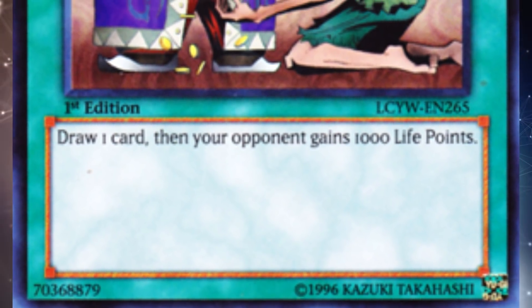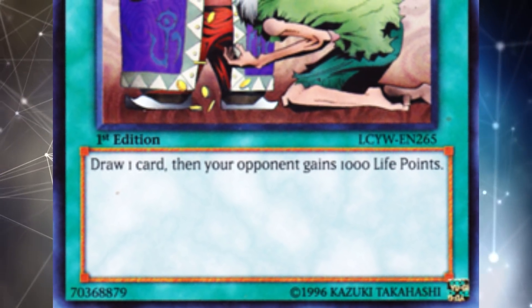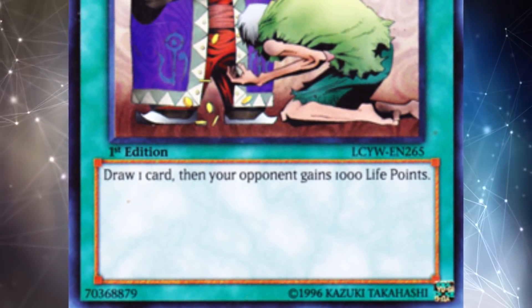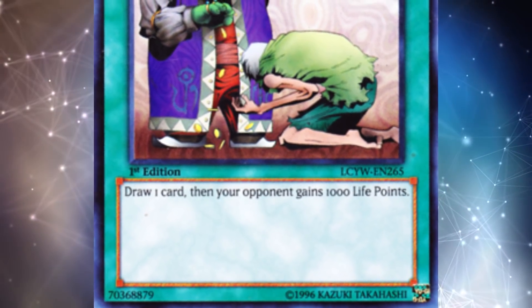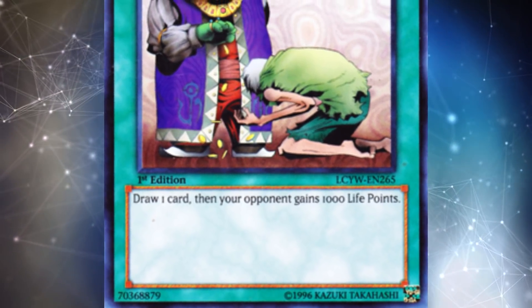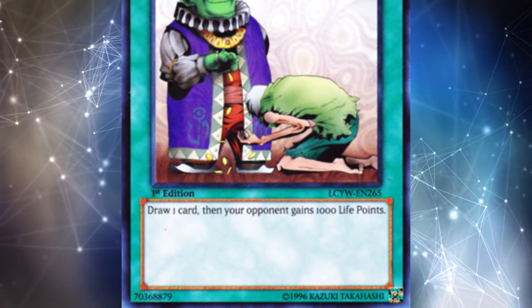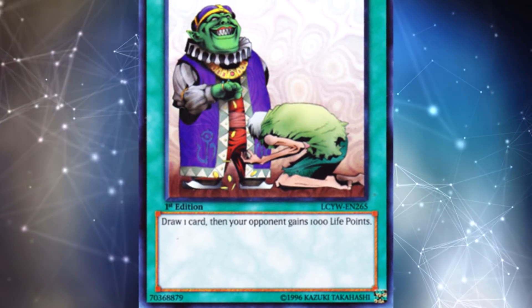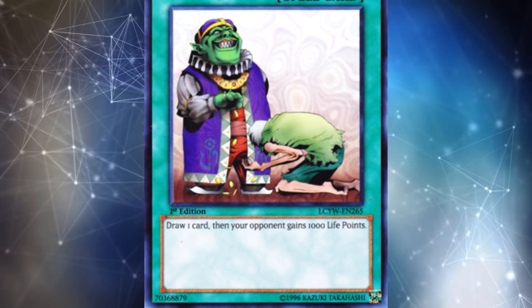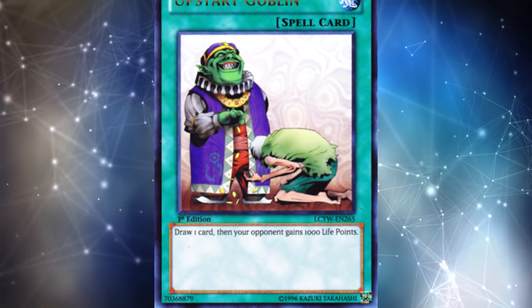A card like Upstart Goblin is better than a card like Jar of Greed, even though they look very similar. Jar of Greed being a trap card meant it was just way too slow. With Upstart Goblin, you can activate it almost any time with no real drawback, because the 1000 life points really don't matter in most situations. Even at one copy per deck, which is where it's been for a few formats now, it still sees competitive success.